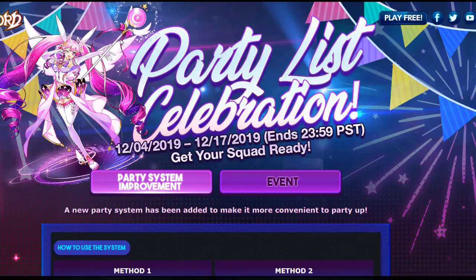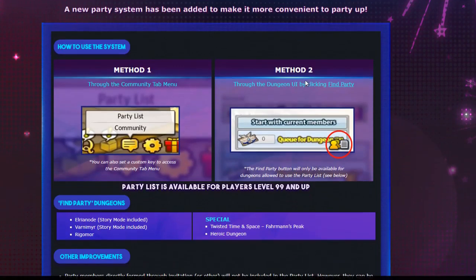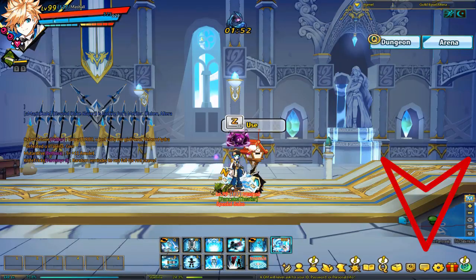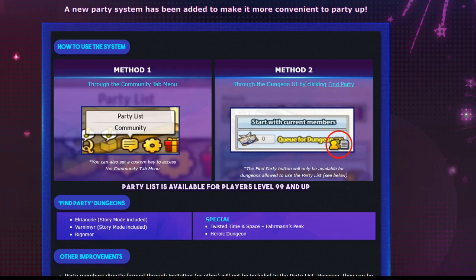Party list celebration runs from December the 4th to December the 17th, 2019 — get your squad ready. The new party system has been added to make it more convenient for you to party up. There are two ways to access it. The first method is to go to the bottom right hand corner of your screen, go to the community party list tab, click it, and choose party list. That's one way to access the party list.